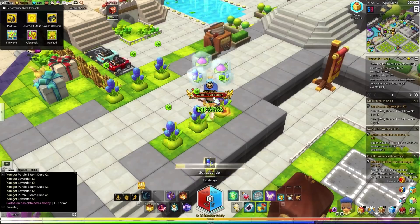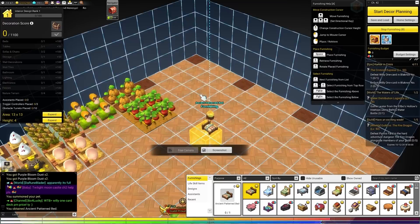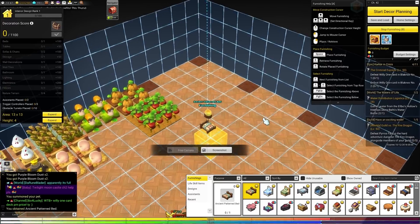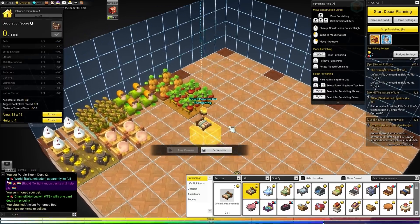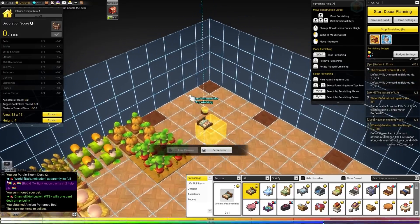After that we have the housing system. Every day you have a certain amount of XP you can get from housing. What a lot of people like to do is place a block, pick it up, place it again, and keep doing that until the XP runs out. Of course you don't have to do it this way — I'd urge you to create a house yourself — but this is a quick way to get it done.